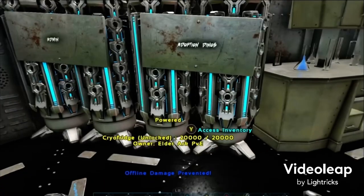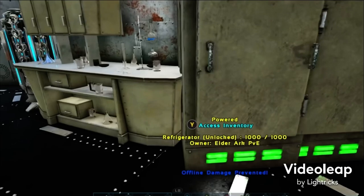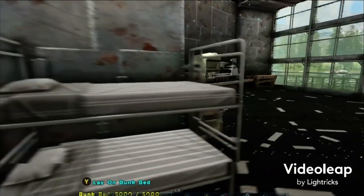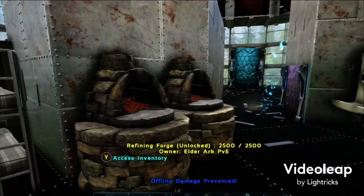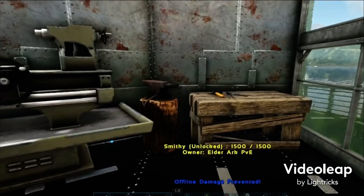So you've got something to cook with, the fire, fridges, and then the chem bridge. Refrigerators for saving meat and whatnot, and then I put eggs in there. A bed so players can log out with eggs. I'm going to stir some ground.